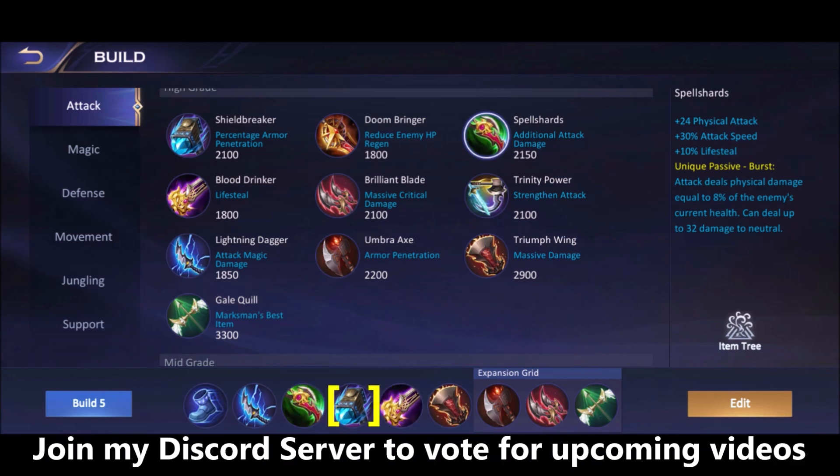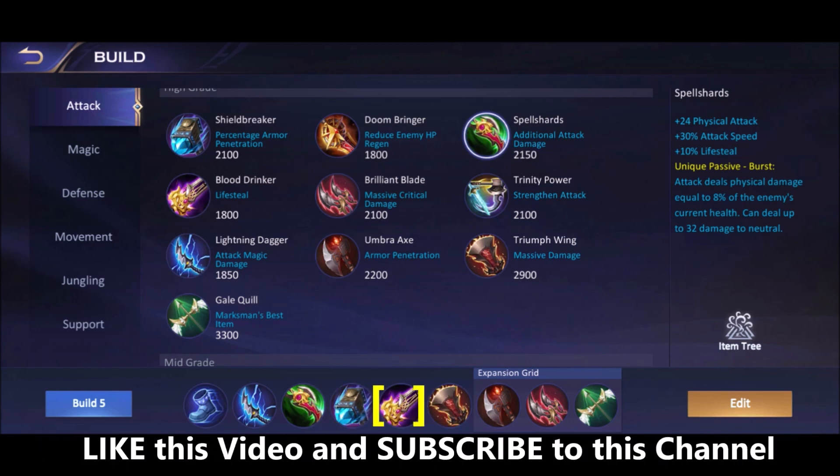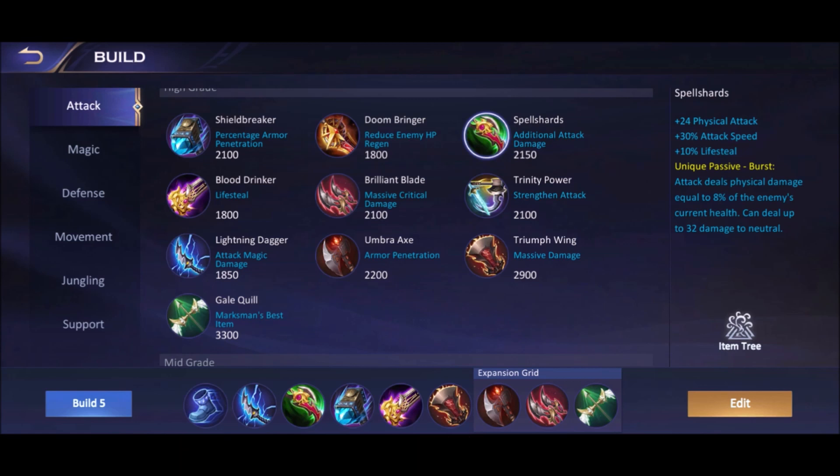Next is Shield Breaker for armor penetration, giving 32 physical attack, 10% cooldown reduction, and 40% armor penetration on your damage. Then Blood Ranker, a lifesteal item giving physical attack and lifesteal. After that, Triumph Wing increases your damage by 30% on enemies below 50% HP. For the last item, I choose from three options: Brilliant Blade for a lot of physical attack and critical damage, Umbra X if the team is on the losing side and you need penetration quickly since it costs less gold, or Gale Quill if winning, as it gives attack speed, critical chance, and physical attack.